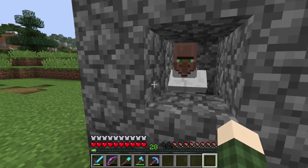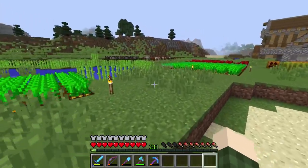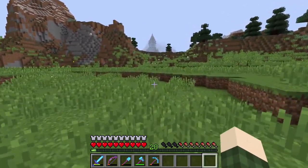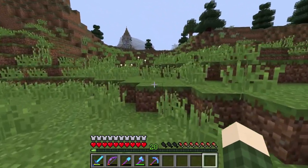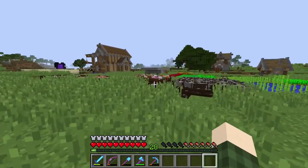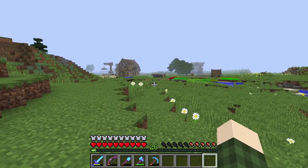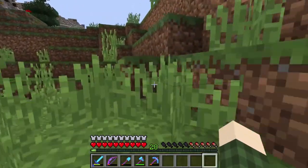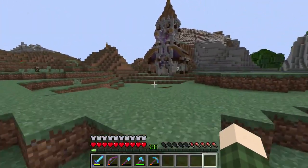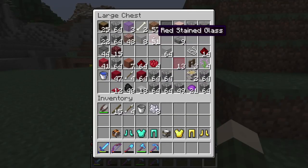I was going to do a villager breeder today and hopefully get mending, but I was thinking about it and there's a more important problem that needs to be addressed — my food. I do have some small animal farms here, but I haven't been doing great on food. So I think it'd be really nice to get a better food source. That's what we're doing today: we're building a chicken shop — kind of like a little fried chicken place where we can grab food anytime we need it. I already have the design picked out from a test world and I'm super excited.